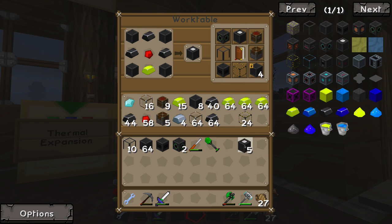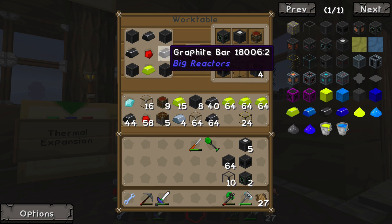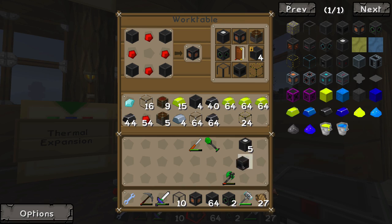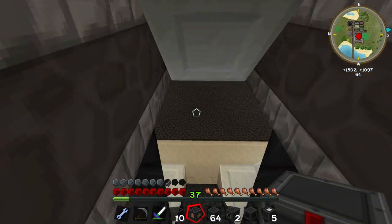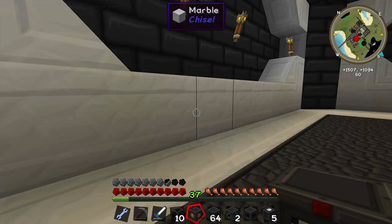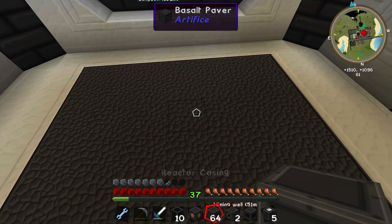Four, five — okay. So controller, two of these, ten rods, reactor casing, reactor power tap. I've gone ahead and taken the liberty of making a little room to build the big reactor in. It's a pretty little room — had to smelt some of this and change it, and that's why I have a unifier up there to change this marble. Let's go ahead and build this baby.